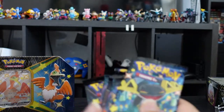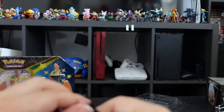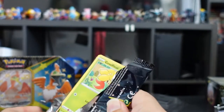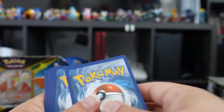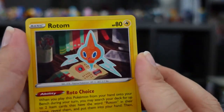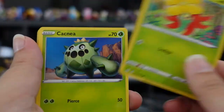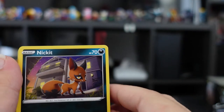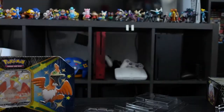Let's begin opening. Here we have our first pack with Dragapult on the front — why isn't this easier to open? Here we have Rotom, a Rusted Sword, Eldegoss, Grapploct, Cacnea, Chewtle, Eevee, Nickit, another Luxray — very pretty — Boss's Orders, and an energy card.